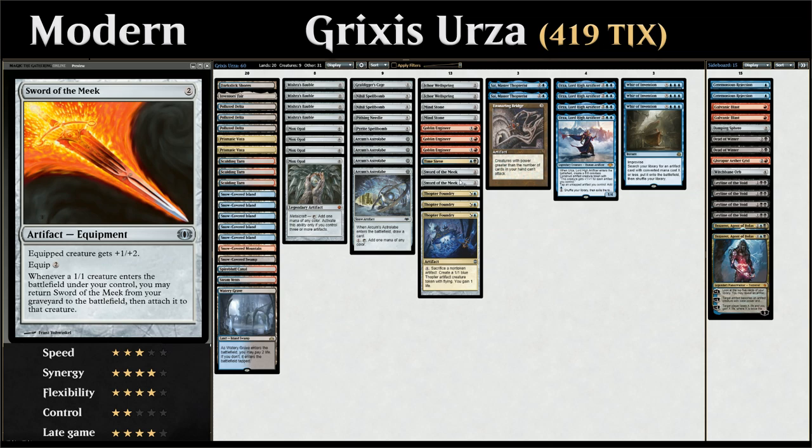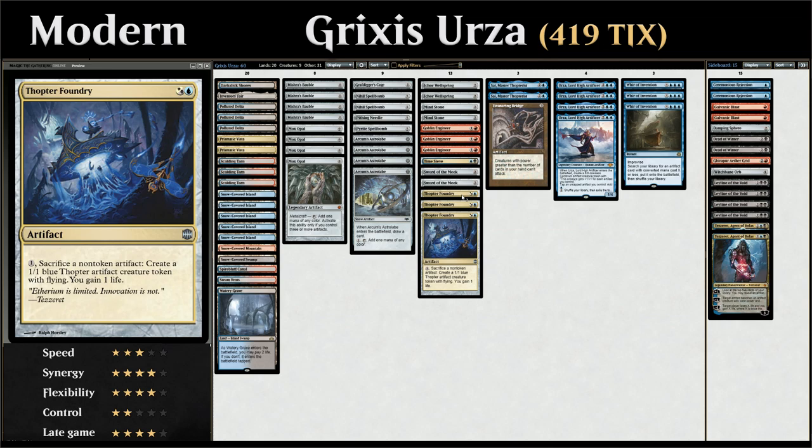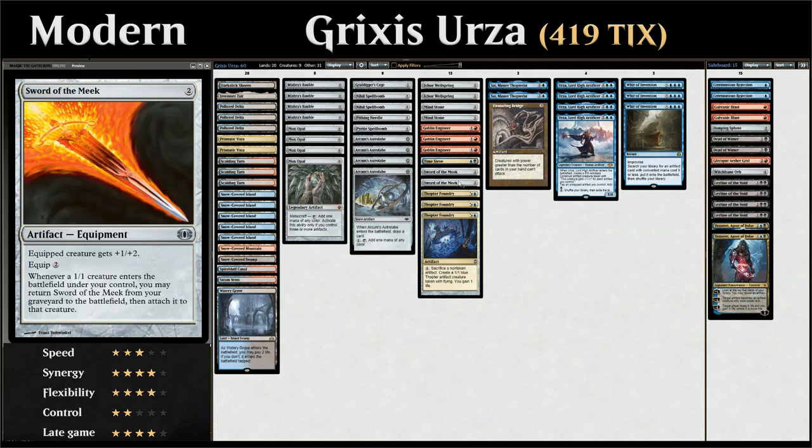The combo works like this: if we just have Sword of the Meek and Thopter Foundry in play, we sacrifice Sword of the Meek to the Thopter Foundry, the Sword goes to the graveyard, we get a 1/1 Thopter token, we gain one life, and the Sword in the graveyard sees the 1/1 token come into play and returns attached to it. We're basically up one life and one Thopter token for one mana — so for each mana we have, we get to make a 1/1 token and gain a life.